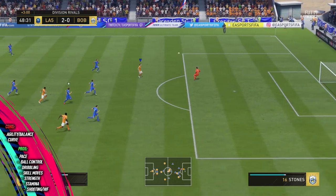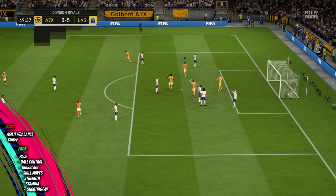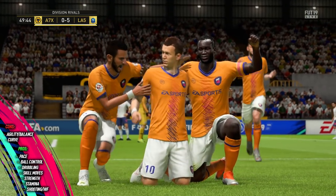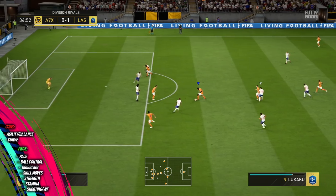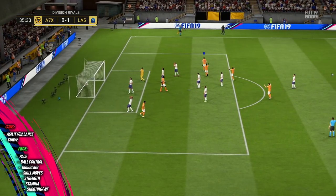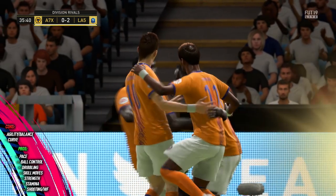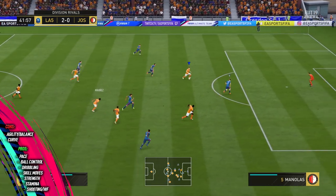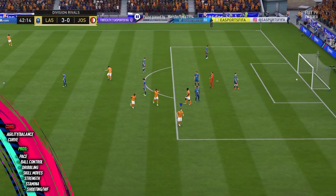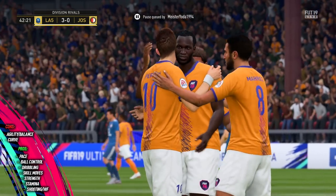Starting with the negatives first as always: agility and balance are two stats that weren't incredible for this player — I'd describe them as distinctly average. And his curve stat is actually quite low, like early-to-mid 70s. With finesse shots being as crazy good as they are in this game, a high curve stat helps the ball whip around the goalkeeper a bit better. Someone like Martial has got like plus-10 curve on what Perisic has. But those are only two minor negatives for this player.